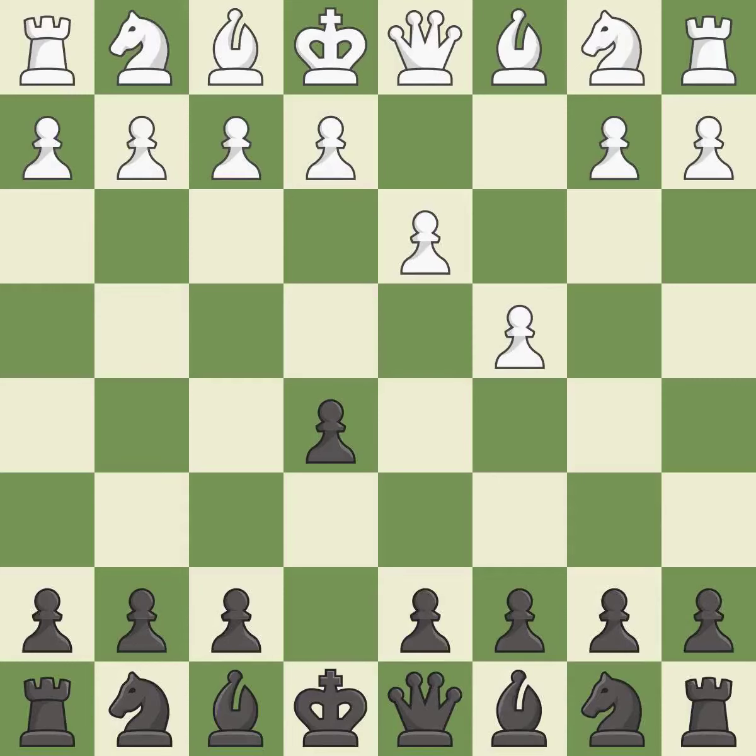This moves the queen to safety — it is best. This blocks the attack on a pawn that could have been captured — this is the only good move. This threatens to take an outpost with a bishop — it is a great move. This is the way to win a pawn — it is excellent.